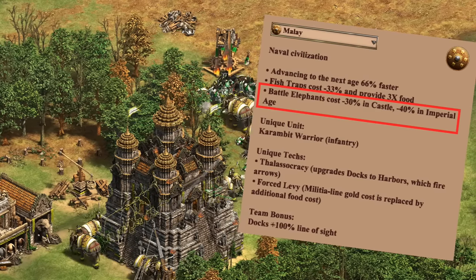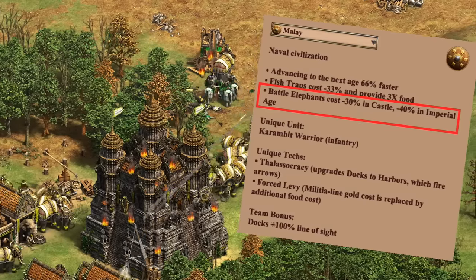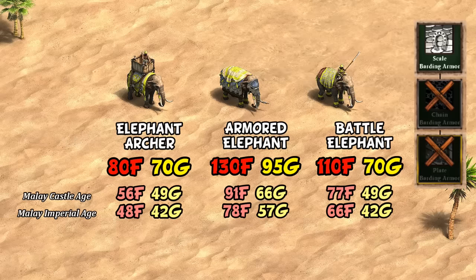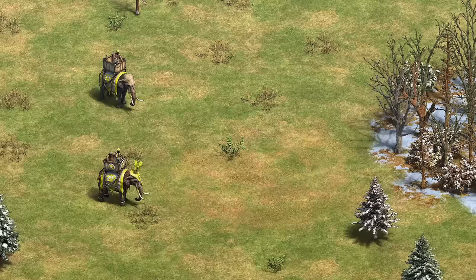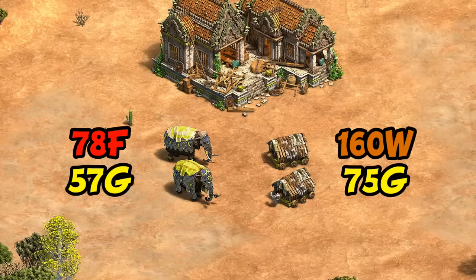Finally, the Malay would make for another interesting experiment, and one you'd have to be careful of, with their 30 and 40 percent elephant discounts. Just looking at them, the new prices on elephant archer and armored elephant seem awfully low compared to generic civs. The way that's handled for battle elephants at the moment is with terrible armor upgrades, making them the pinnacle of quantity over quality. That same cap wouldn't apply to the elephant archer as Malay get all of the archer armor upgrades. One way to handle it would be to not give them elite elephant archers, which mirrors the fact they're currently missing heavy cavalry archer — on top of already lacking Bloodlines and Parthian Tactics.